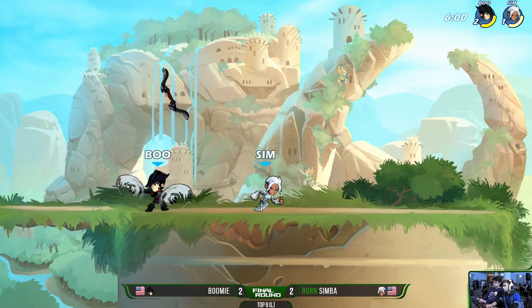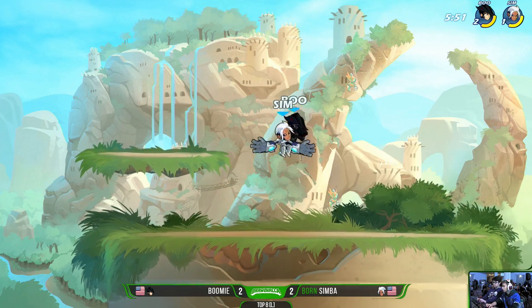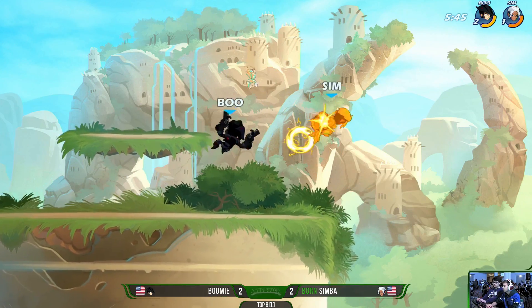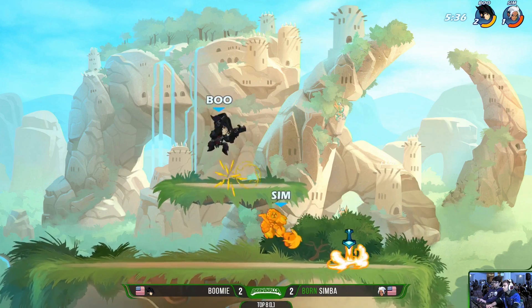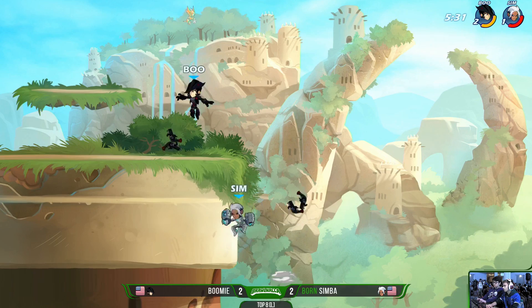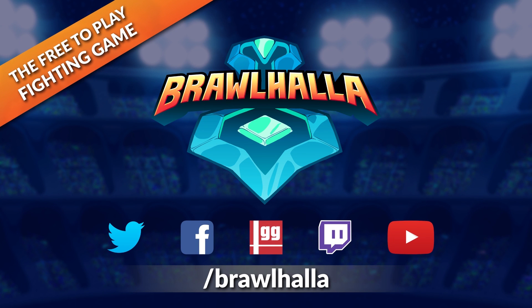Boomy trying to get a dodge upwards read, juggling weapons — weapon starving is important: the longer he keeps both weapons active the longer it delays the spawn of the next weapon, forcing Simba to approach. Simba finds that side light, but all the damage Boomy's putting on is on Simba's last stock — Boomy still not getting the lower end of the trades and still stock up. Simba looking for a recovery — not punished by Boomy — but the downer comes down, drops to the platform, another Sare into Sare puts Simba offstage. Recovery does it — Boomy is going to be moving on, eliminating Simba in a tight five-game set, three to two.